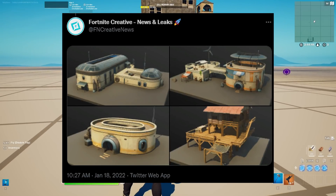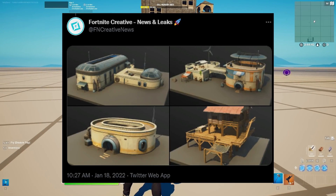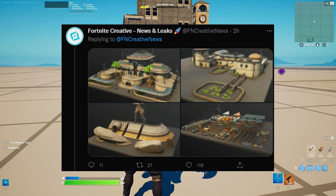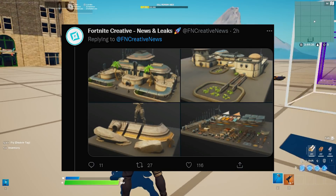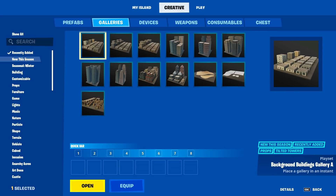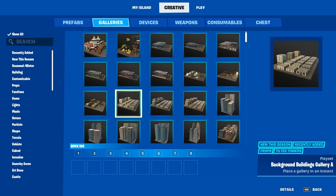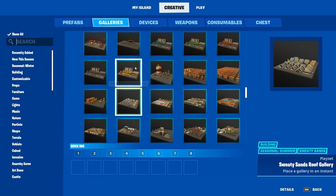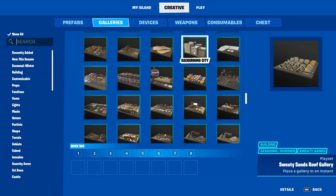Speaking of things that should be in Creative but aren't right now: there's a new prefab and gallery called the Sanctuary. There are a few new prefabs and galleries we should be able to use, but they're not in the game right now — at least I cannot find them in my game. If you tap in this section, you can see there's no Sanctuary gallery.